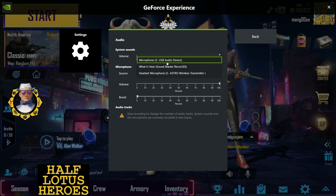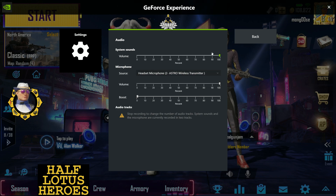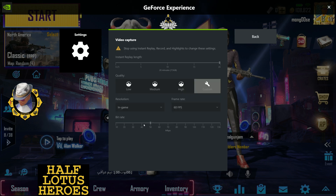But I can either have my microphone or my headset microphone. I've got an Astro Wireless transmitter, as you can see. So I'm going to click on that, then I'll go back and I'll scroll down for video capture.